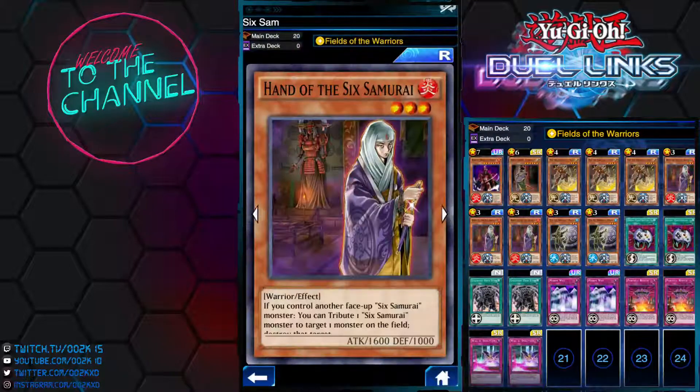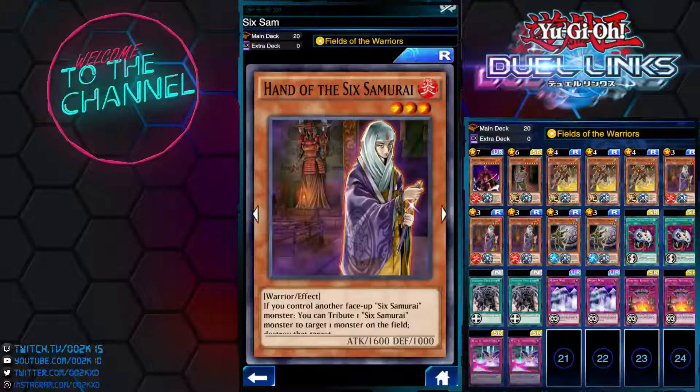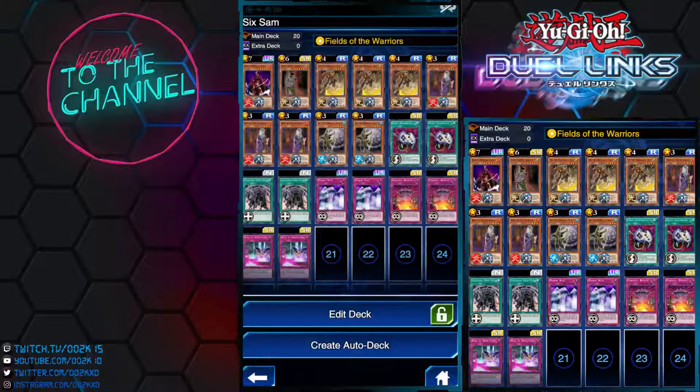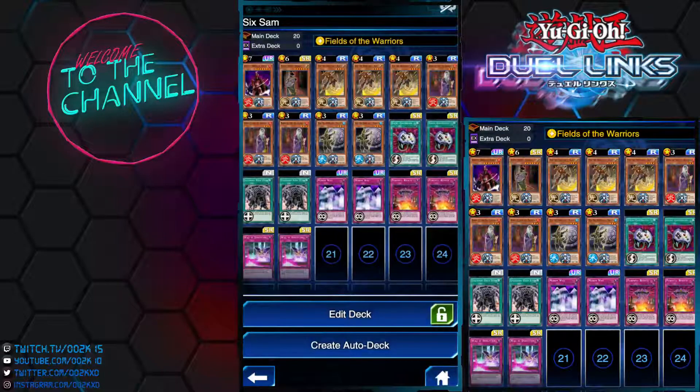I'm running Powerful Rebirth. You want to run Powerful Rebirth because many of the Six Samurai effects involve having another face-up Six Samurai on the field to trigger the effect, so Powerful Rebirth is very handy for getting that second monster out. I was also running Copy Knight, which lets you special summon a token copy of your summoned monster, but I decided to take it out because it's too slow — you have to wait a turn and by that time you may have already lost.